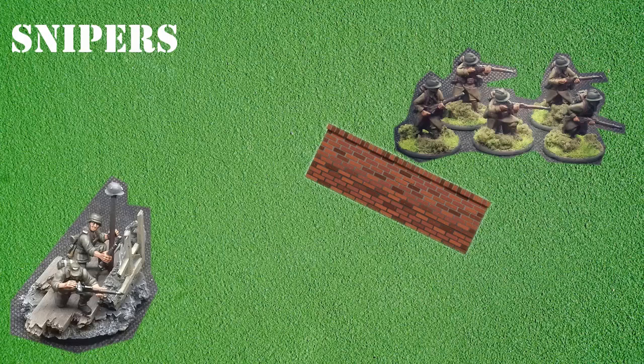Snipers normally operate in teams of two and their role is to target high value enemy units such as HQ sections, other snipers, and individual targets within squads. The sniper is armed with a rifle that has an extended range of 36 inches. When the sniper chooses to fire he can select a specific target and, due to his extensive training and marksmanship skills, ignores modifiers such as range or cover. Let's see how this works.